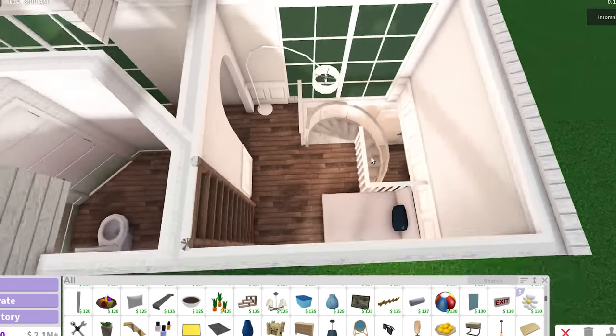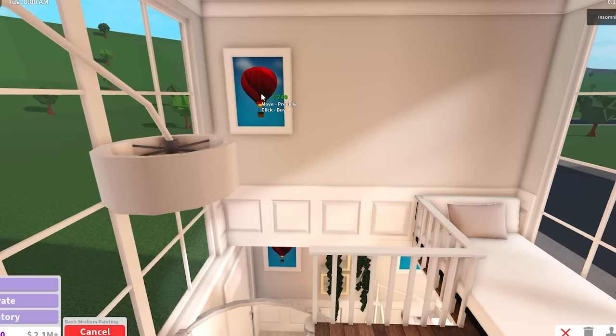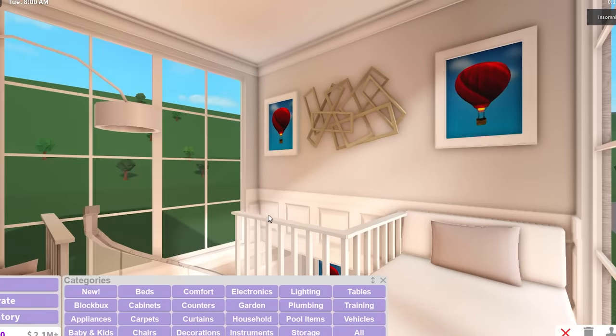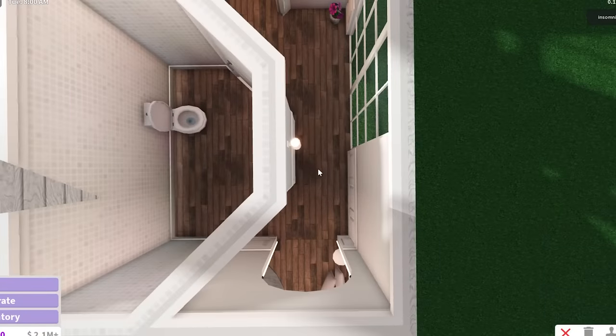We're gonna come upstairs and this is our lounge room — a room dedicated to chilling. That's why I put a lounge chair. I think I'm just gonna put some more pillows on the floor. I don't think you're meant to really have a TV or phones or anything here. You're just meant to literally lay down, but not sleep. The lounging room is done.